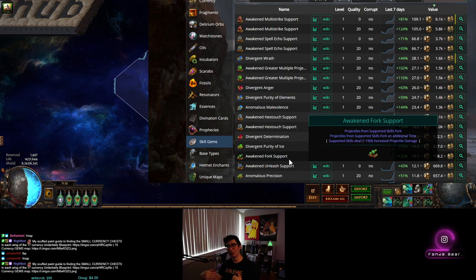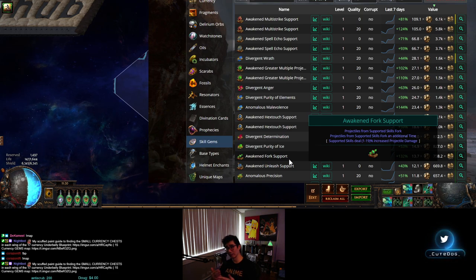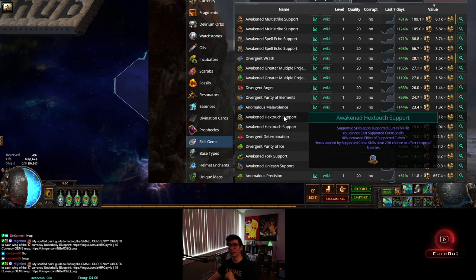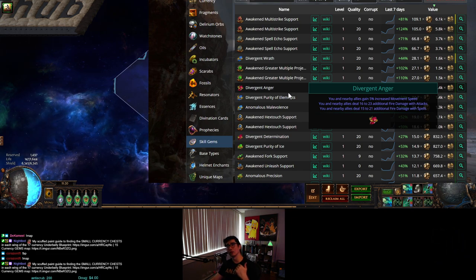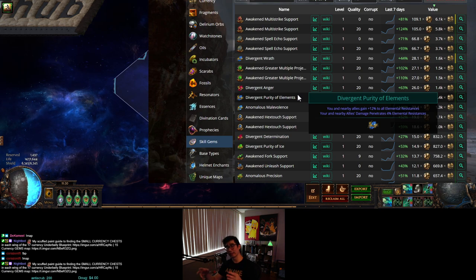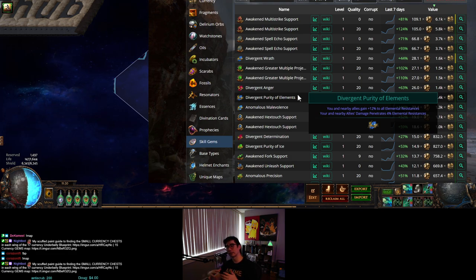When a gem corrupts it can go from minus 10 all the way to plus 10 quality, but gems cap at 23%, so you can get no change, 21, 22, or 23. Corrupting gems for 23% is tricky. The gems that do get corrupted — like Anger — cycle out of the market faster through bricks, and bricks are nearly worthless. So you might want to focus on those gems knowing there's always some supply exiting the economy faster.